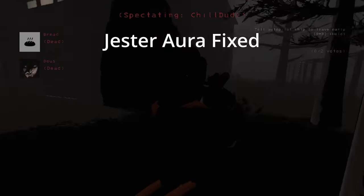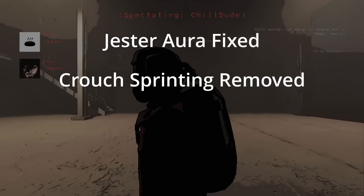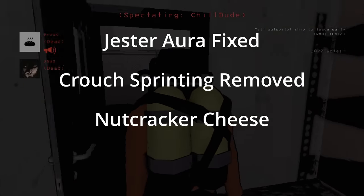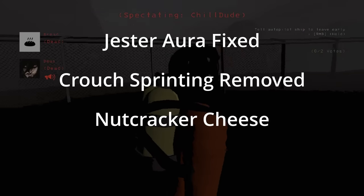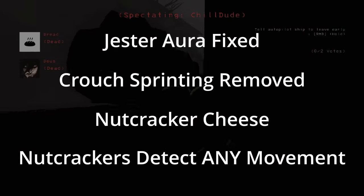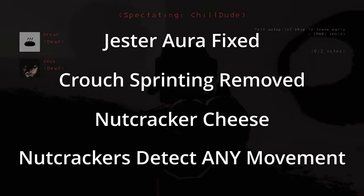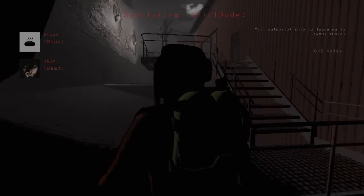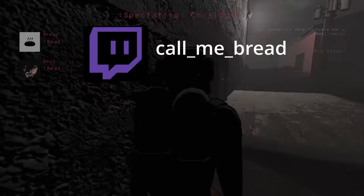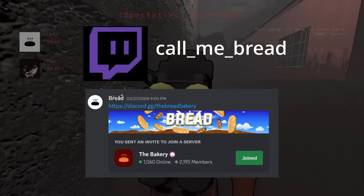For bug fixes: Jester aura shielding is fixed. Crouch sprinting was removed — you can't hit crouch while sprinting. Crouch cheesing the Nutcracker was also removed; now it points down and shoots you. Nutcrackers now detect any movement, not just camera movement. That's the general overview of the version 50 beta. Thank you all for watching — make sure to follow on Twitch and join the Discord. Have a great day!